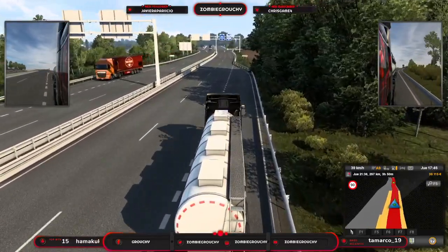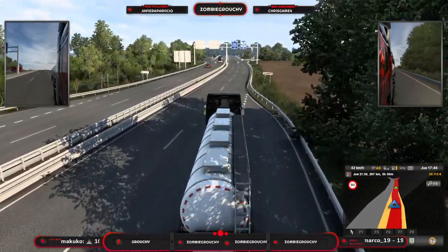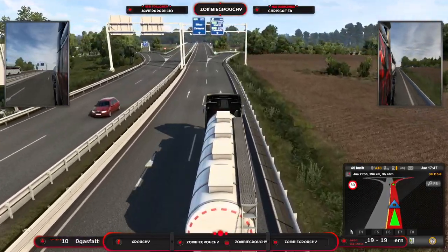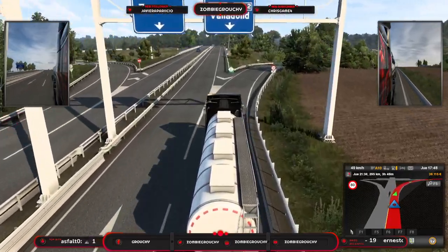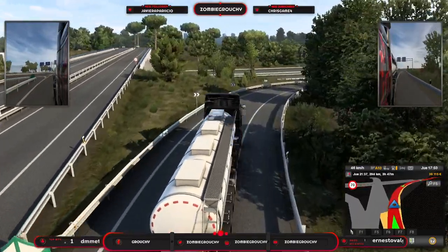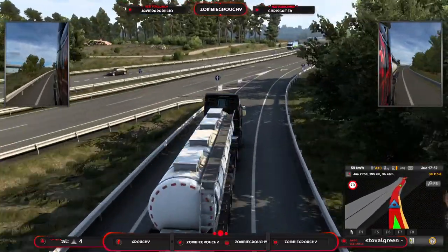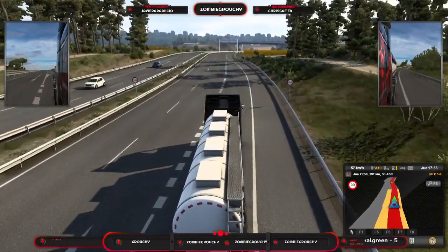Hay un pequeño rediseño en esas texturas, y evidentemente estamos en la 1.40, por lo tanto el cambio gráfico sigue siendo bastante notable. Tenemos también más animaciones y algunos extras que han ido añadiendo, que poquito a poco os iré notificando. De momento lo que vamos a hacer es simplemente disfrutar de este maravilloso viajecito desde Burgos hasta Madrid.